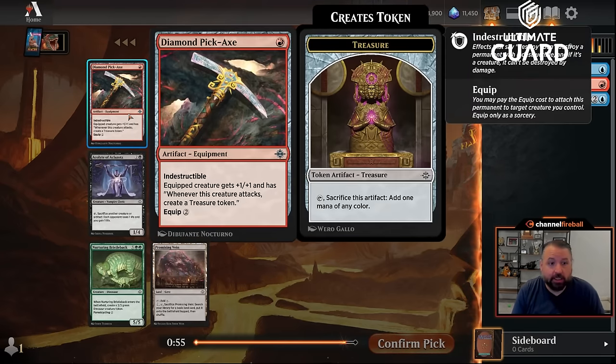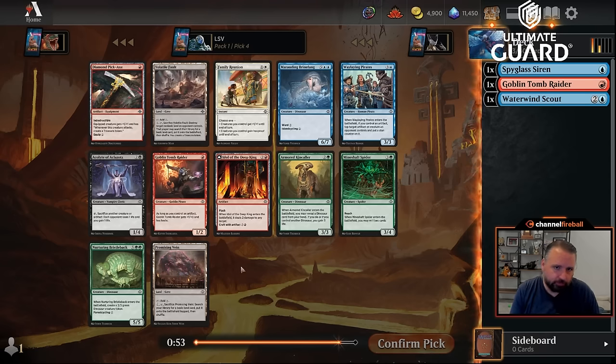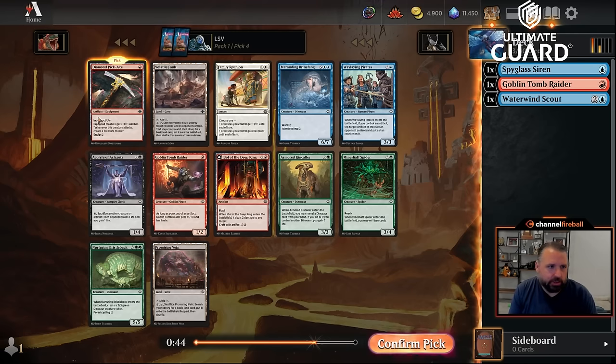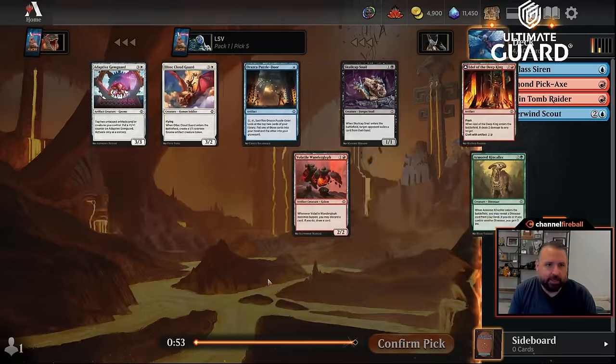Third pick, and now we get a Diamond Pickaxe. I actually like this more than Goblin Tomb Raider here. It's a one-mana indestructible artifact, but mostly it makes treasures whenever you attack, and I've got all these cheap creatures to attack with. It also gives plus one, plus one. Very happy to pick that up.